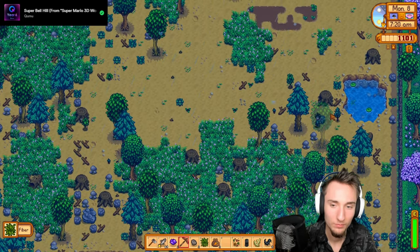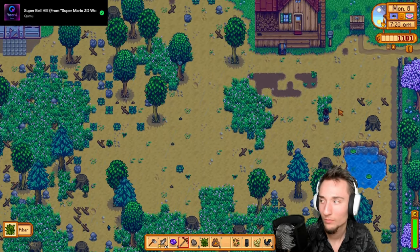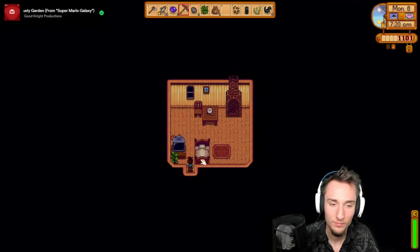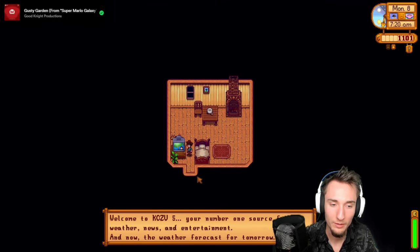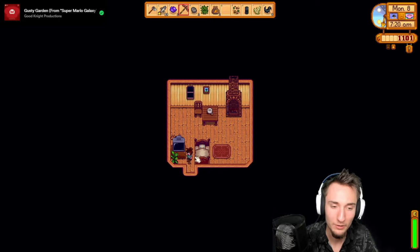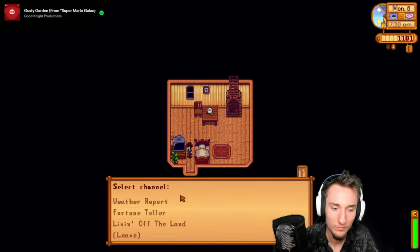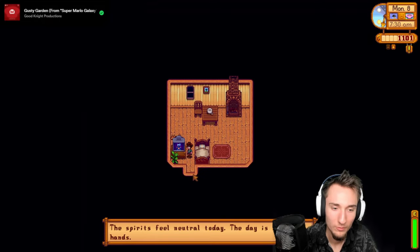Welcome back to week two of the 1.6 min-max guide. Last time we did a little fishing and mining and pondered how good smoking catfish could be. Today we're going to go after the bait maker and fish smoker and hopefully increase our profits by a huge margin. Eventually we'll save up for the desert bus and make it to the bottom of the mines to begin skull cavern dives.